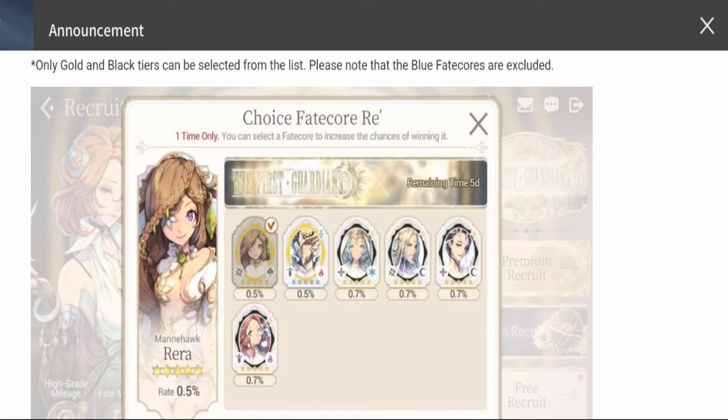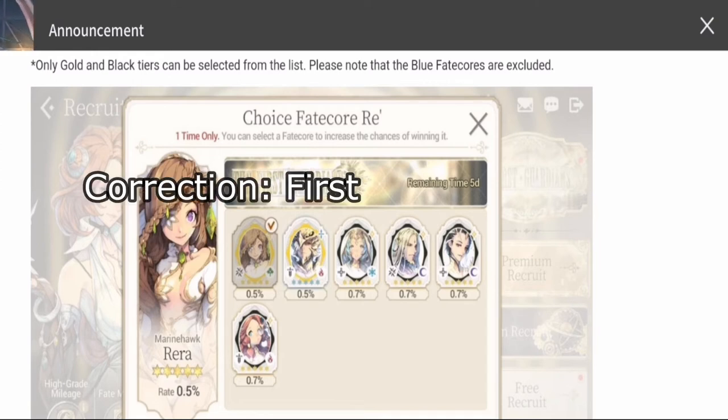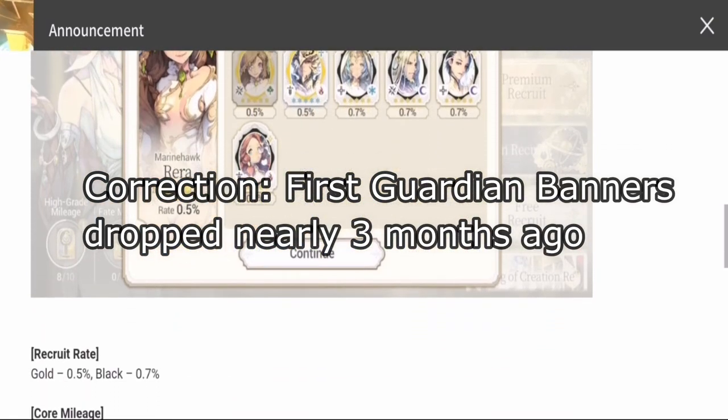FC Anastasia is also a support character that can help your team. This banner is a really very good drop from Line Games because it benefits more the beginners who just started and were not able to get at least one of the FC characters that dropped about a month ago.